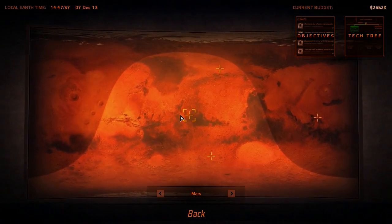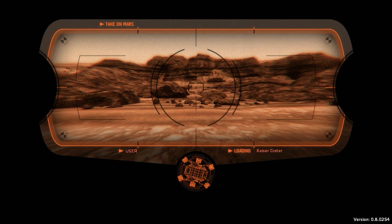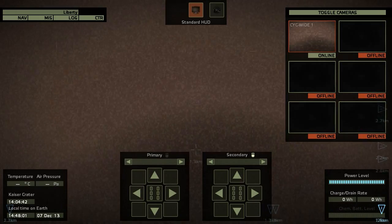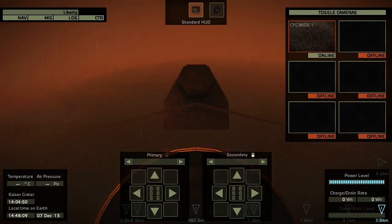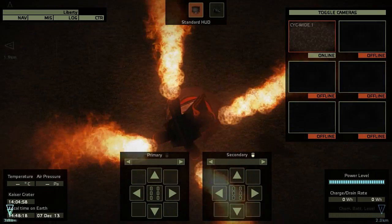Instead, while we are waiting for the research to be finished, I will explore the Kaiser crater with some more basic probes. Let's launch that vehicle into the Kaiser crater. In the previous gameplay I was exploring the Kaiser crater with a rover that looked almost like the Curiosity rover. After they upgraded the game to the new version with the tech tree, I couldn't reload my old save game files, so I decided to start a new gameplay.